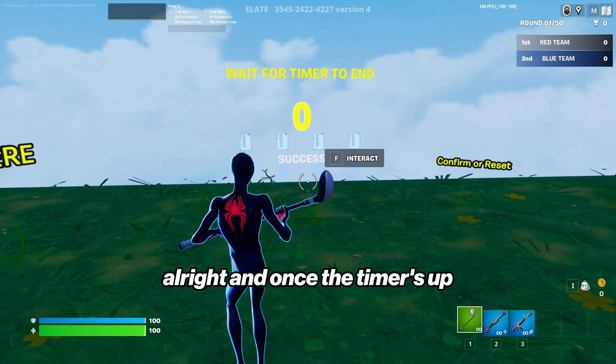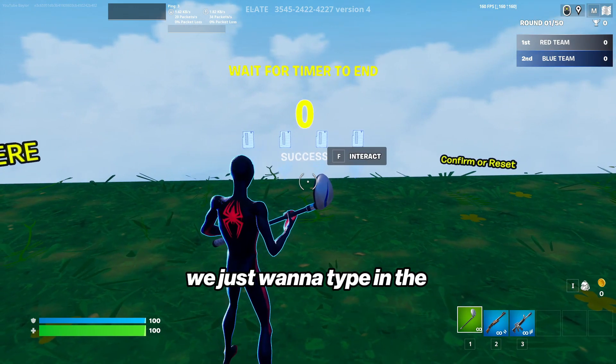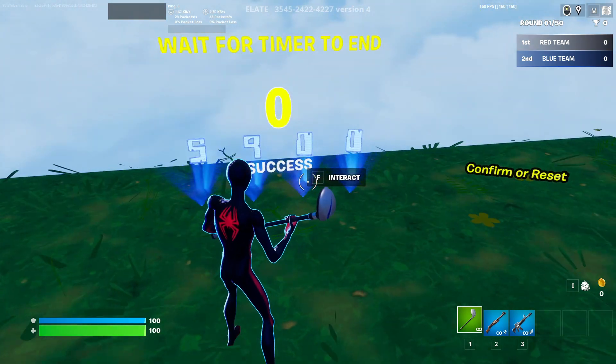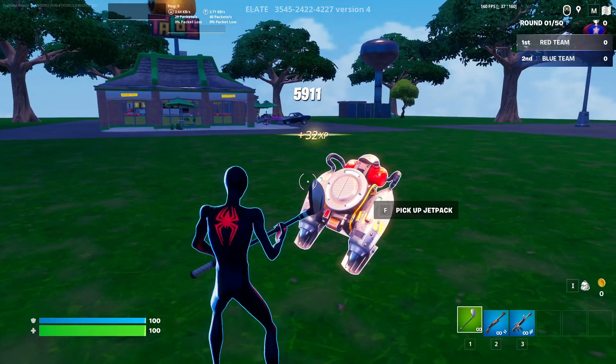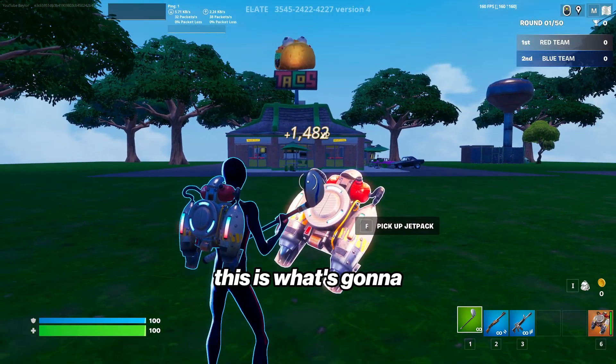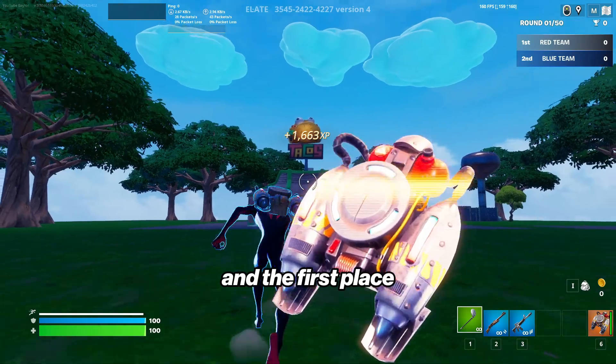Once the timer's up, we just want to type in the code 5911, then hit confirm. It'll teleport you to this area, and then you want to pick up this jetpack — this is what's going to let you do the glitch pretty easily.